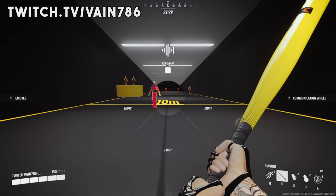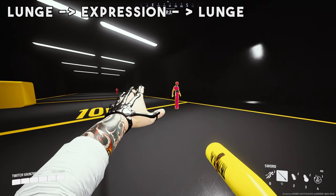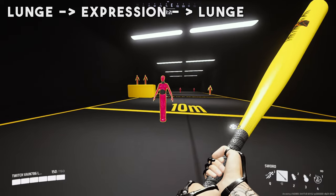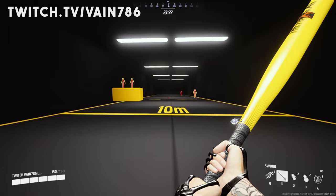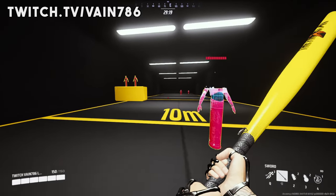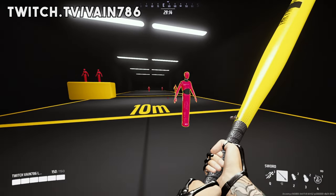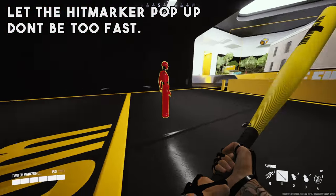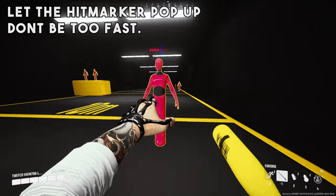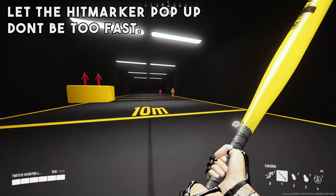Once you have your sound gesture bound and your expression keybind set, what you want to do is lunge, expression, and then lunge. If you do it correctly, you'll animation cancel your lunge. What you want to be careful of though is that you don't emote cancel your lunge too quickly — because if you emote cancel too quickly, it's going to cancel your lunge. As you can see, if you do it too quickly, you're going to end up missing and it's going to grief you.